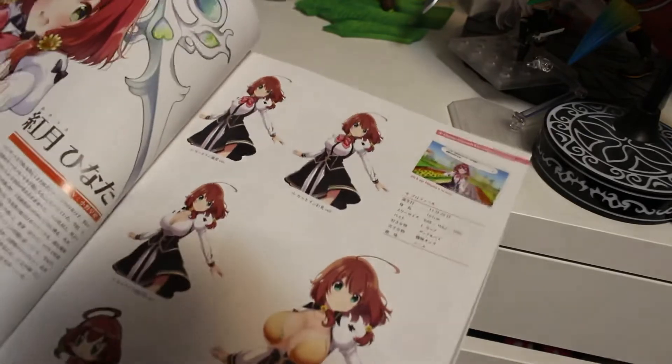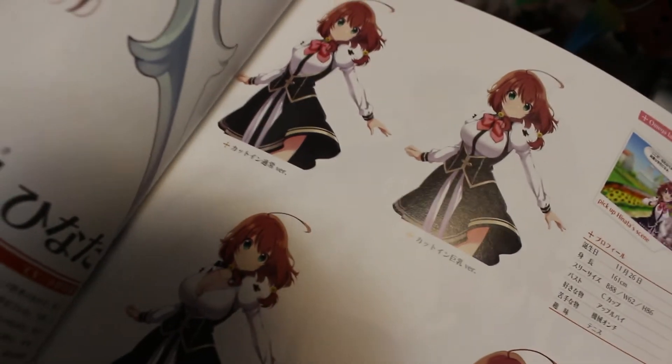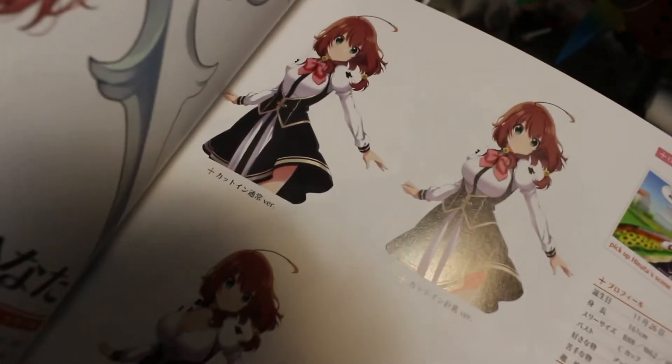There's all the cast — all the characters. This character's name is Hinata Akatsuki. Akatsuki means dawn — if you watch Naruto, you'd know that. And here's more pictures of her, her growing breasts, as you can see here.